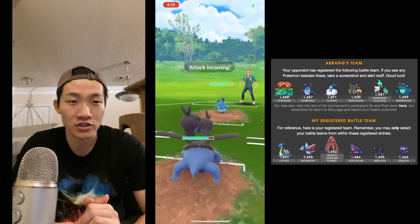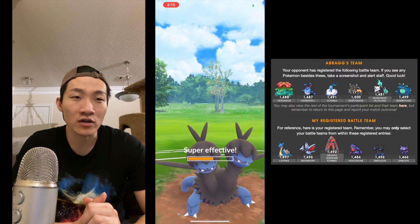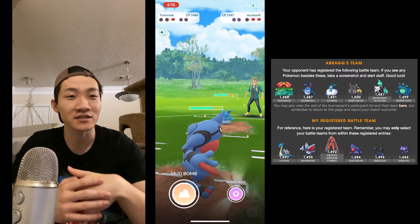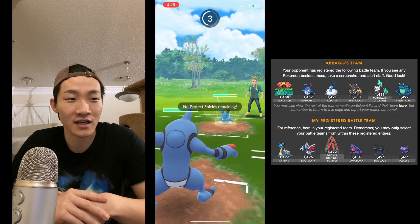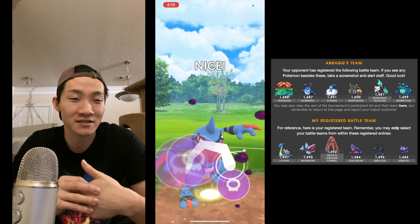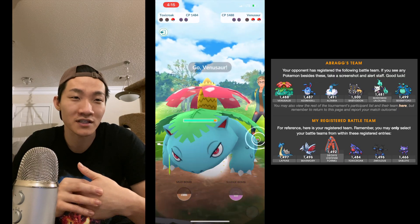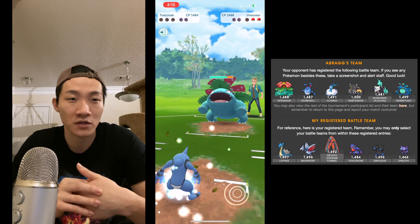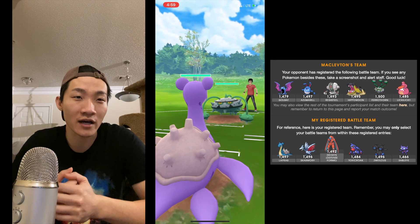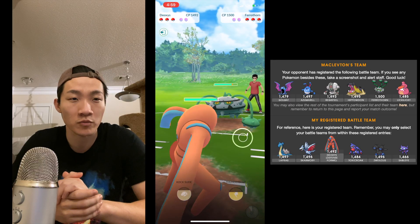I quickly switch to Toxicroak, mainly to draw a charge move. I didn't expect him to go straight Play Rough, which one-shots my Zweilous. Now I'm in a terrible situation against his Azumarill. Play Rough is definitely handy in this cup, even though a lot of people tend to run Ice Beam and Hydro Pump. I end up dropping Round 1 — not the greatest start, but definitely well played by Abrag.